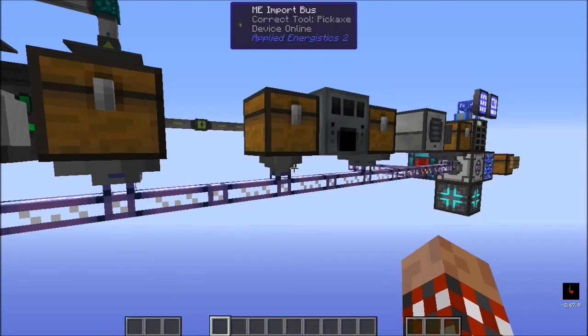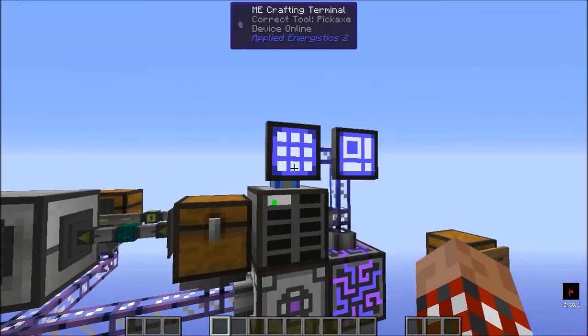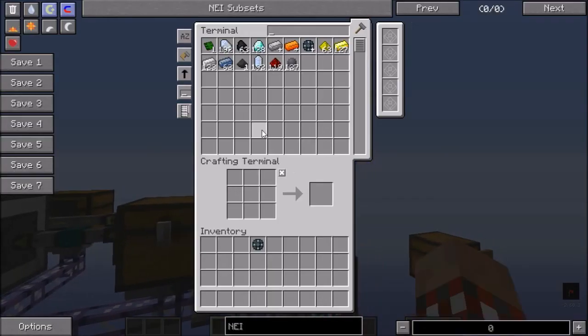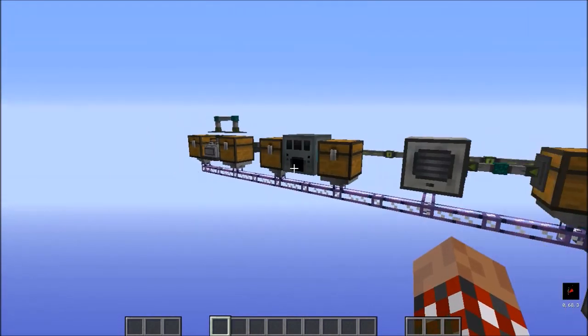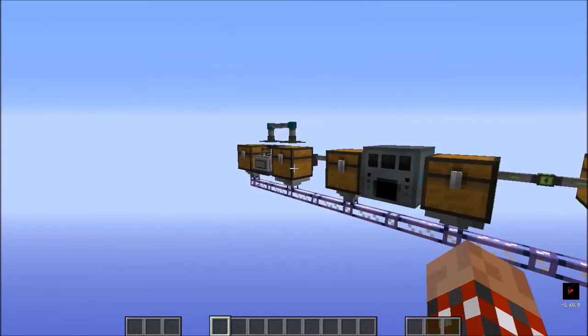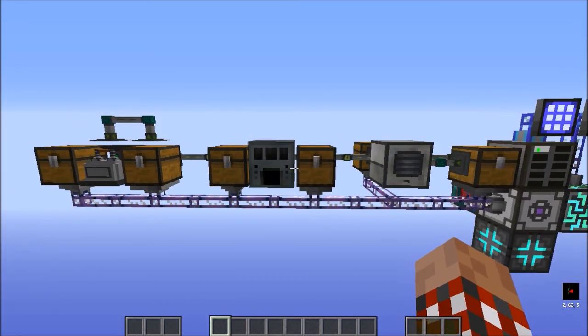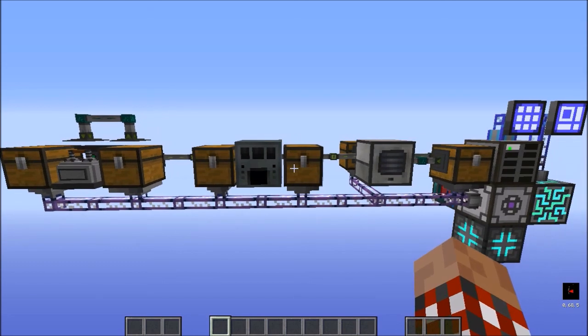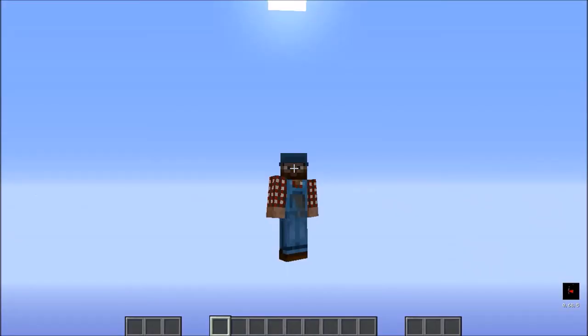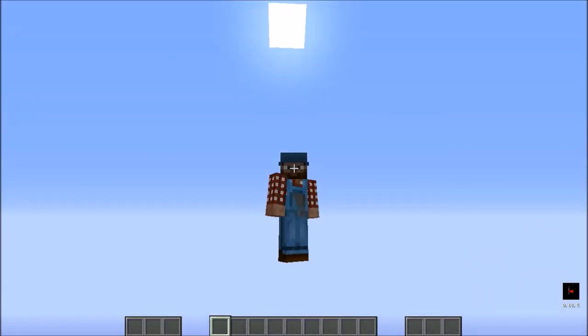Our network now knows how to make each of these items. These three machines — the Pulverizer, the Alloy Smelter, and the Metallurgic Infuser — all come from different mods but are being used by the AE2 system to automate crafting for us. This is GrokTheDuckFarmer saying thanks for watching. Bye!